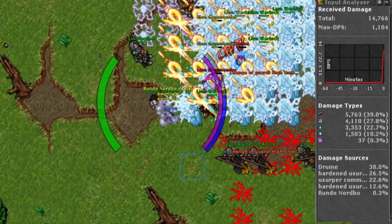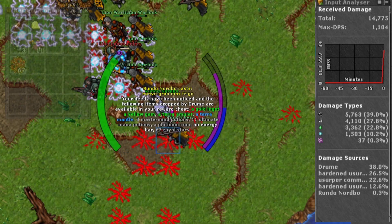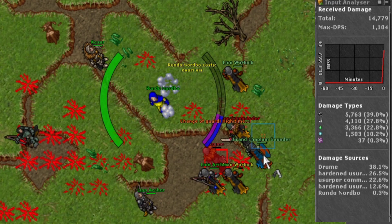Remember that the allies you have — the lions — will take damage from waves and area effects. So try not to hit them too many times, because if all three of them die you will be kicked out.